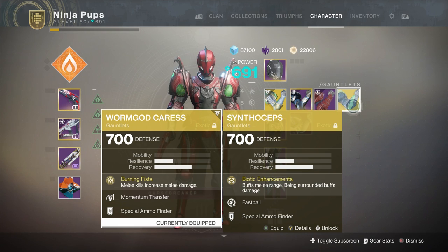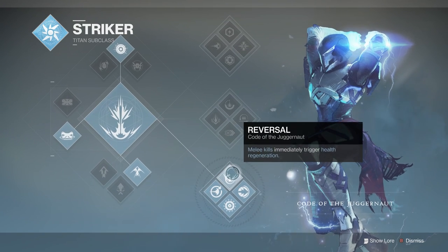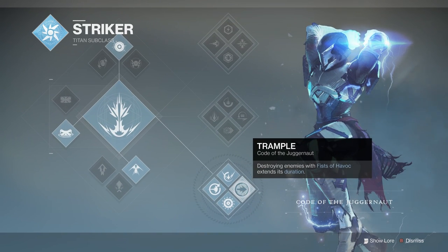Those of you who have been keeping up with Destiny 2 updates will know Code of the Juggernaut, aka Bottom Tree Striker, just recently got buffed so that the Frontal Assault and Knockout perks are stronger and easier to use. This has caused Worm God Caress to see a lot more use in both PvE and PvP.